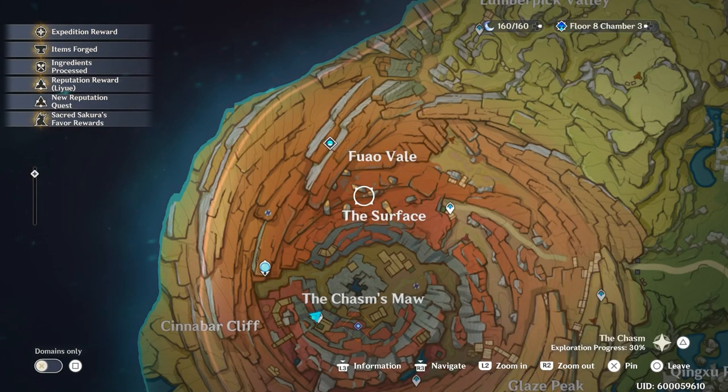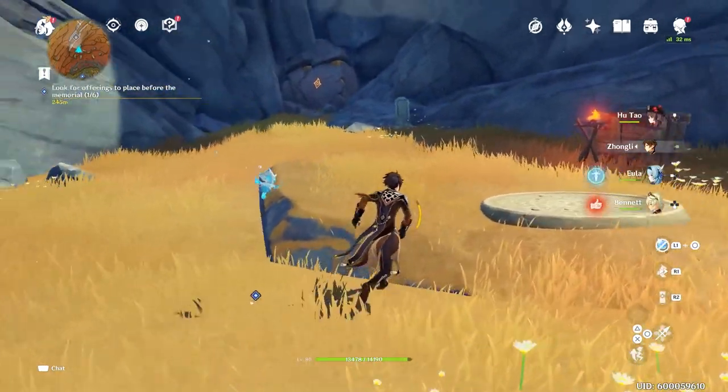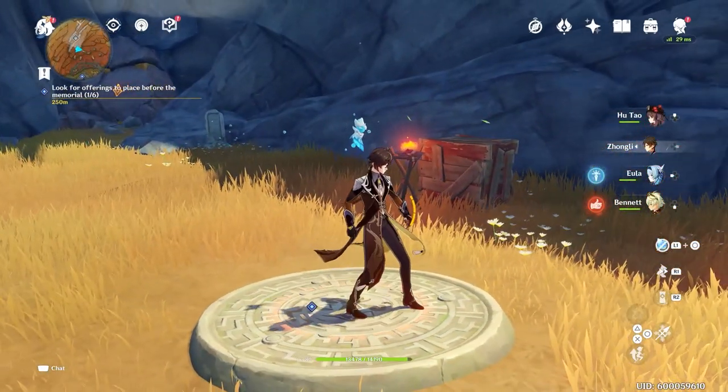Alright, I'm at the location on the map and you're going to need a Geo character — try and have the Traveler in Geo, Zhongli, or anyone that can put something down as a Geo character. You do need a Geo character, so have one ready.